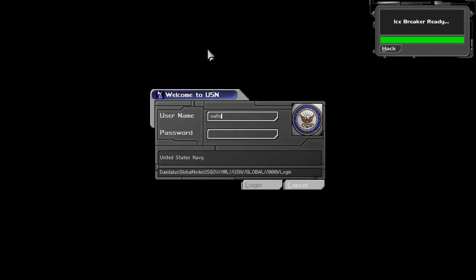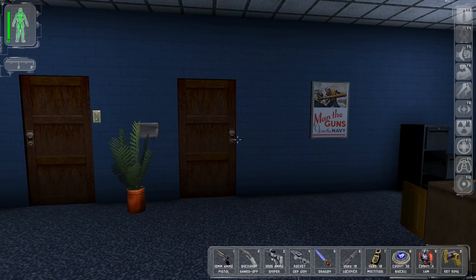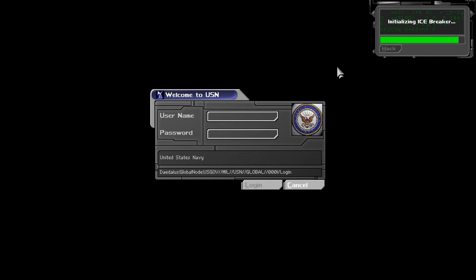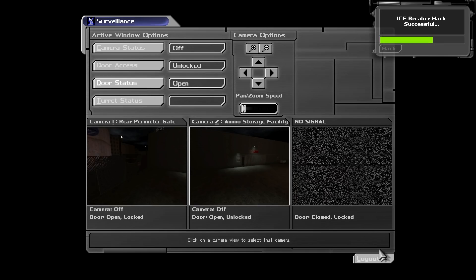Now let's log in with Walton and Simons. Not on this computer. This computer? Walton... Simons? No. Let's just hack it and see if there's anything we haven't already seen. Nothing we haven't already seen. There's also this security terminal - probably should have checked this out as opposed to getting rid of the camera with the sniper rifle, but it didn't really hurt. Turn this off, open this up - we'll also open this up as well.